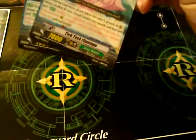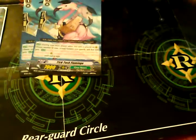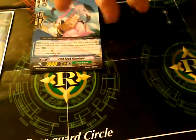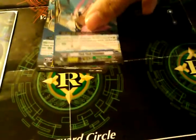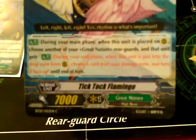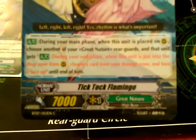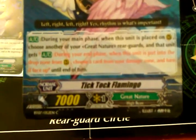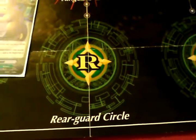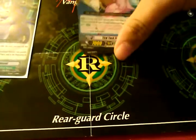Tick Tock Flamingos — when you call this to a rearguard, choose another Great Nature rearguard. When that unit is retired, it'll gain this effect. It says: during your end phase, when this unit is retired or sent to the drop zone from a rearguard circle, choose a card in your damage zone and turn it face up. And it flips damage — when you place this, choose another one. When that unit retires, unflip damage.